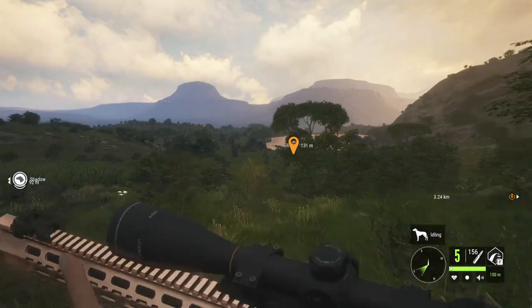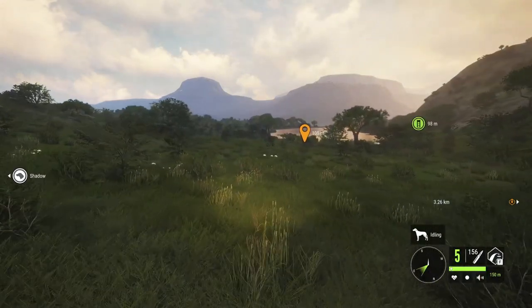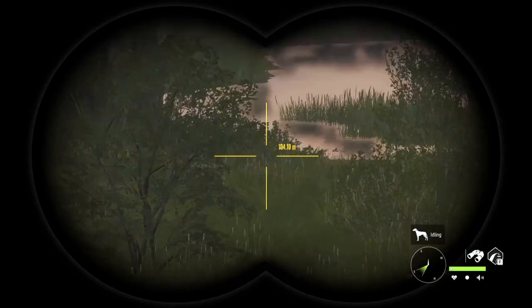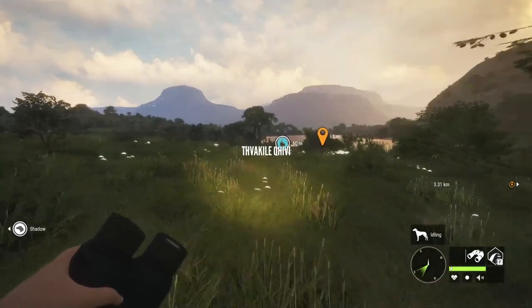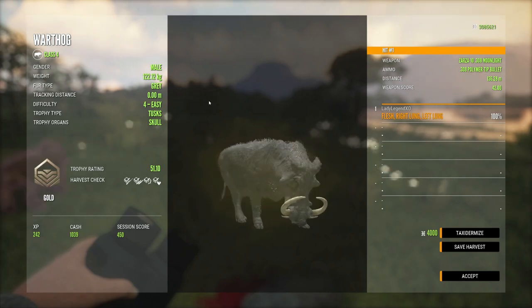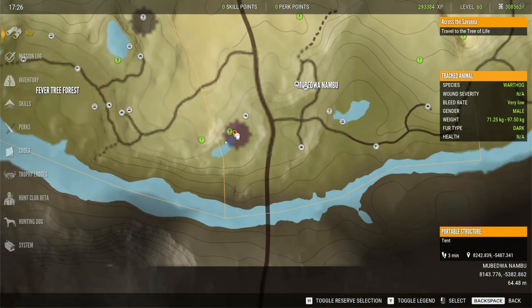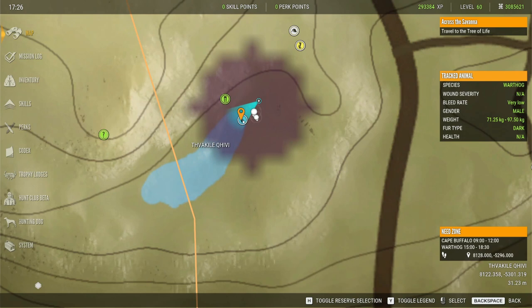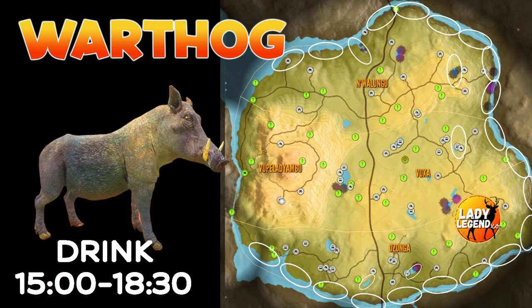Warthogs never used to drink all around the edge of the map, but since the update you're going to find all kinds of Lesser Kudu, Warthogs, and Cape Buffalo all around the edges of the map except for the west side — intermittent zones. Warthogs now drink in Savannah from 15 until 18 or 18:30, which is new. Since the last update, Warthogs are predominantly found around the edges of the map; the best spot is around the perimeter, everywhere except the west side.